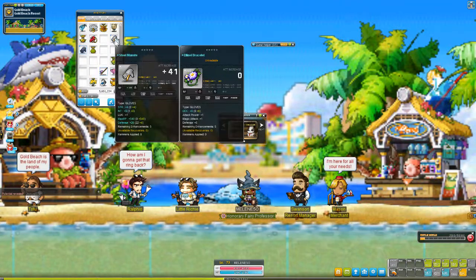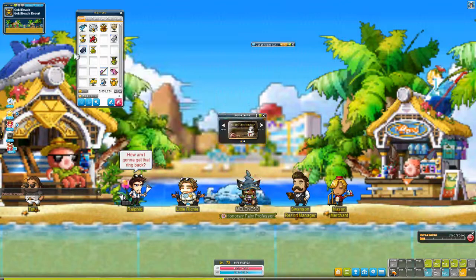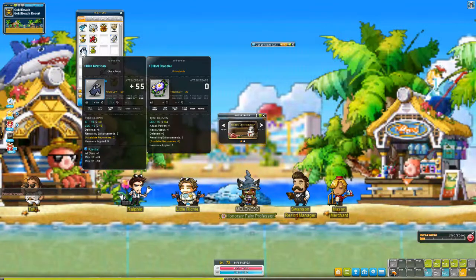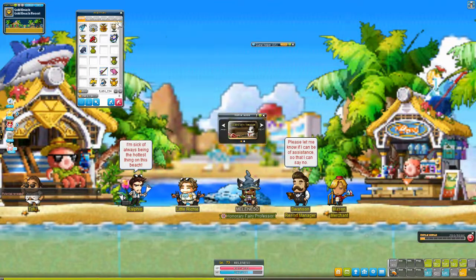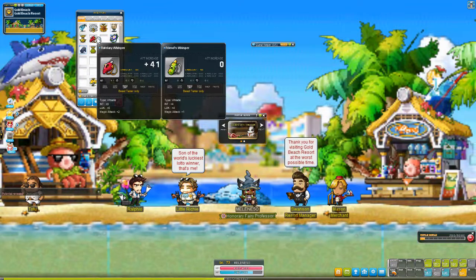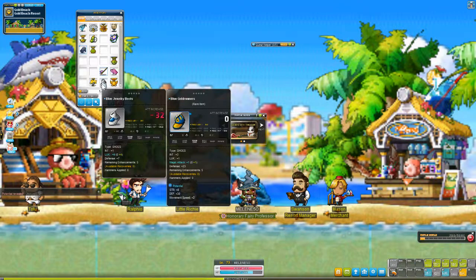But what about the steel minute? This has plus nine INT and plus 540 magic. But this other one has all stats, so I think I'll go with this one. And the whisper — this one is definitely better. Okay, I think we're good and set.